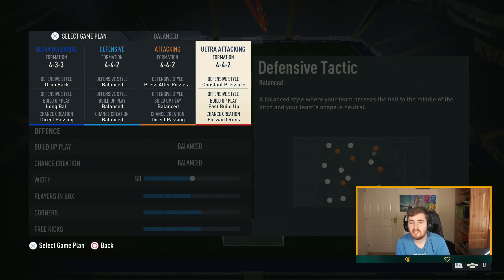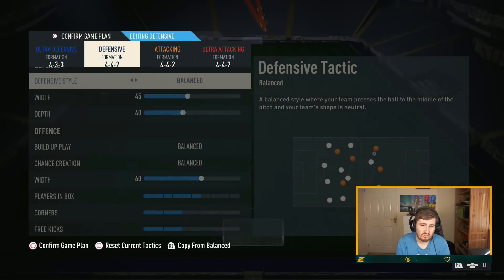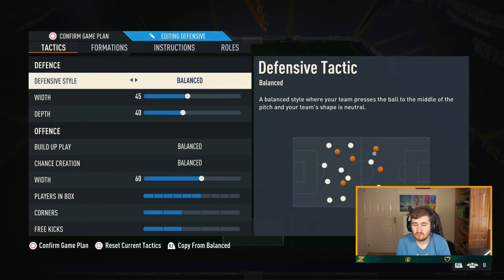The 4-4-2 can be used as an all-out attack as well. I can go 4-2-3-1 all-out defense but I just don't think Drop Back is viable anymore — it invites too much pressure, especially with the new power shot. Guys, those are my starter tactics for FIFA 23: the 4-2-3-1 and the 4-4-2. Hope that's helped you out. Drop a like and let me know in the comments what content you want going forward. If you enjoyed, please subscribe — there's going to be lots more content coming. Hope FIFA 23 starts great for you — I'll see you in the next one!